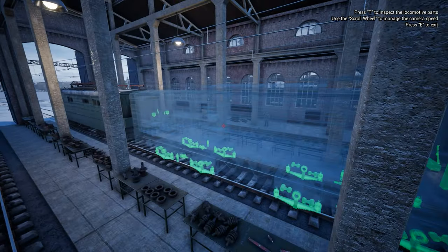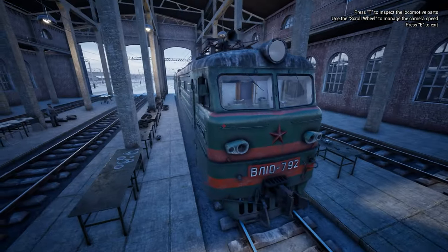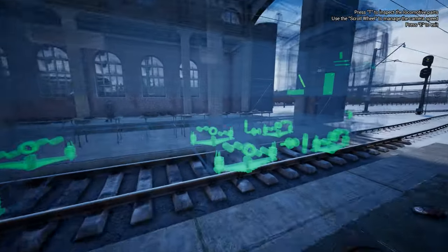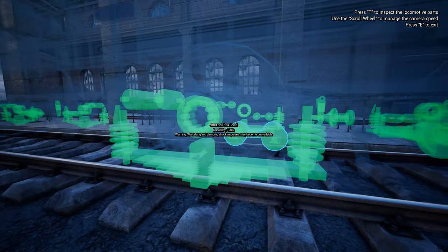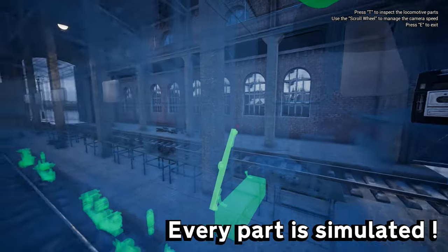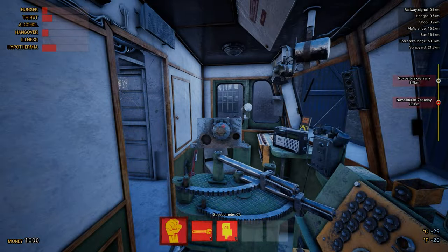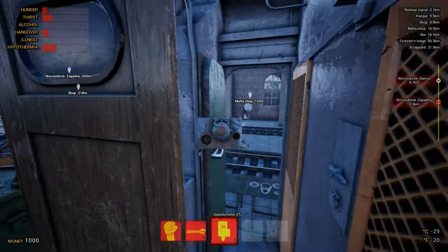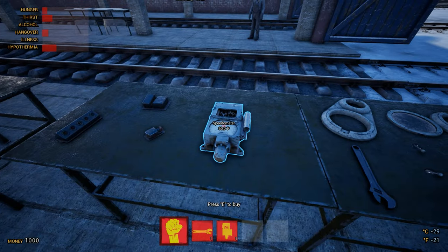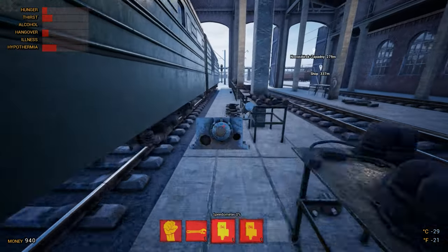On the topic of wrenches and repairing things, this game is almost like My Summer Car — you can actually upgrade, fix, and damage your train. If we press T in inspection mode, we can see all the individual components which you can upgrade, replace, or fix. Let's give it a try. I've just taken off the speedometer, which is now in my inventory. We're going to put a new one in because this one is damaged. We'll find a speedometer — here's one. We'll buy that for 60 rubles, taking us down to 940.